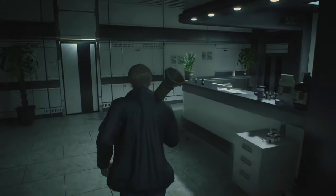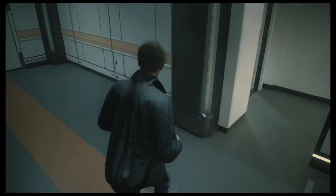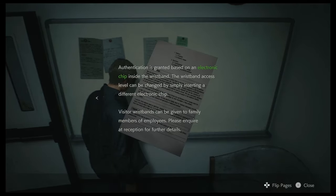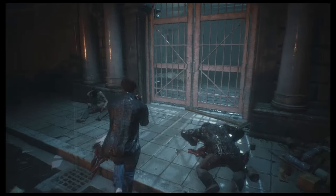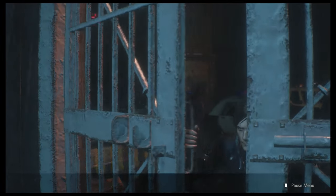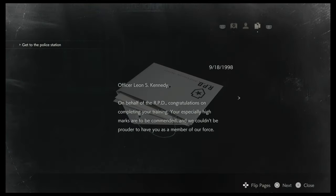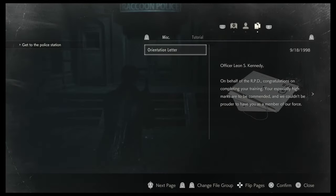That podium file was actually one I was missing for this trophy. After the cable car ride, on the whiteboard in the same room as the item box is another note that's likely to be missed due to the camera angle. Don't forget to look at the notes on the characters — Claire and Leon the first time you play them actually come with a little note, so just read it to make sure the game registers that you've read that file.